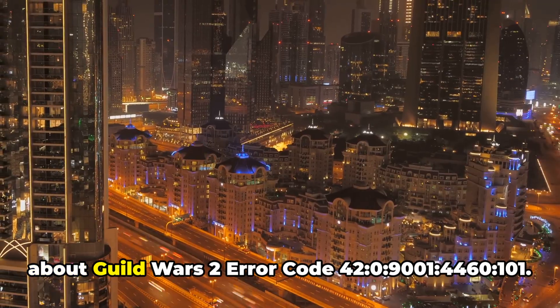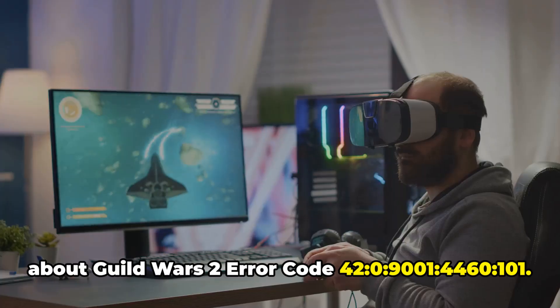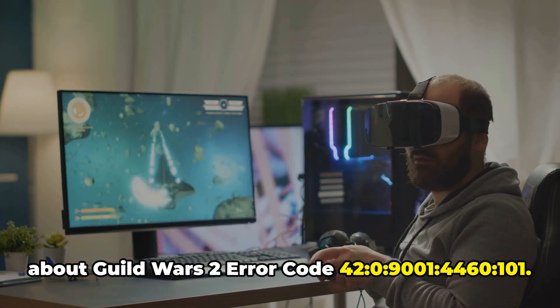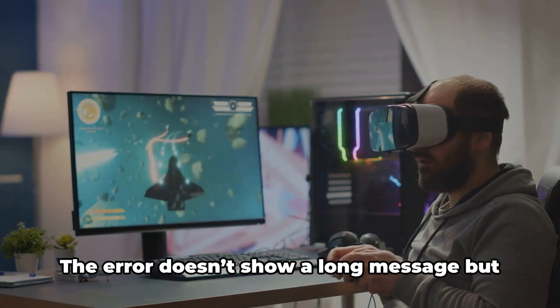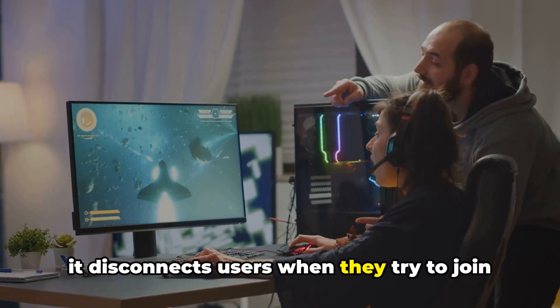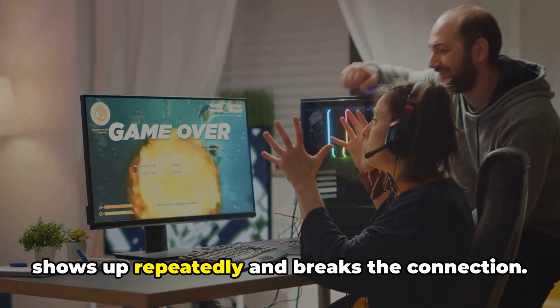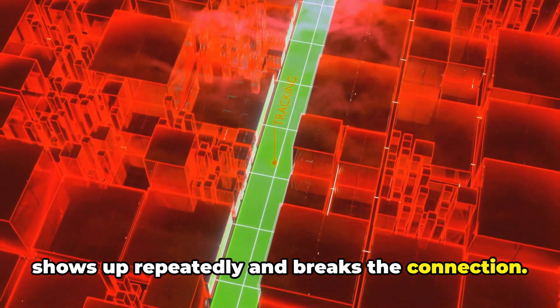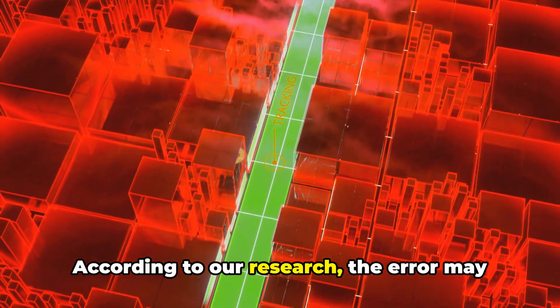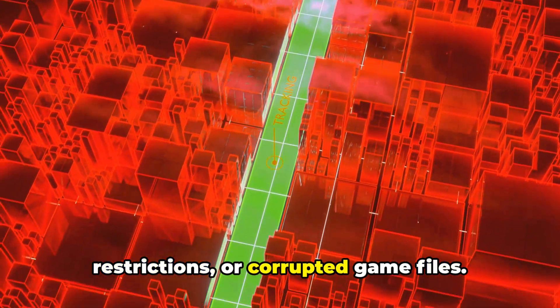In this video, we are going to talk about Guild Wars 2 Error Code 42, 0, 9001, 4460, 101. The error doesn't show a long message, but it disconnects users when they try to join a squad. Players have reported that this error shows up repeatedly and breaks the connection. According to our research, the error may be caused by network issues, firewall restrictions, or corrupted game files.